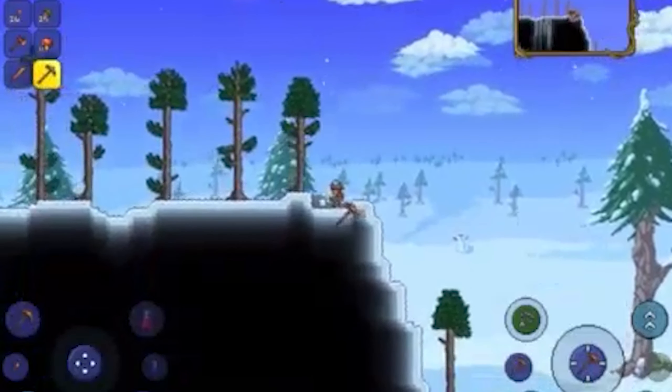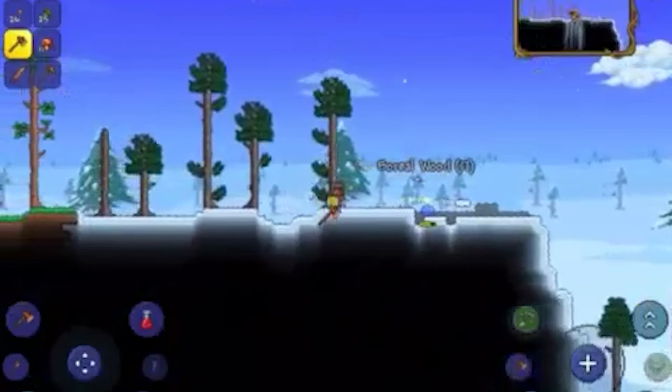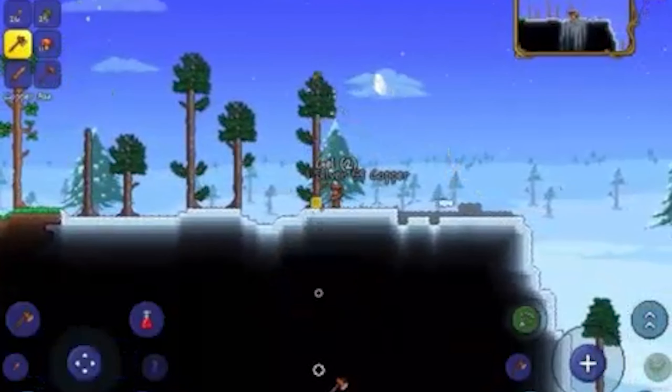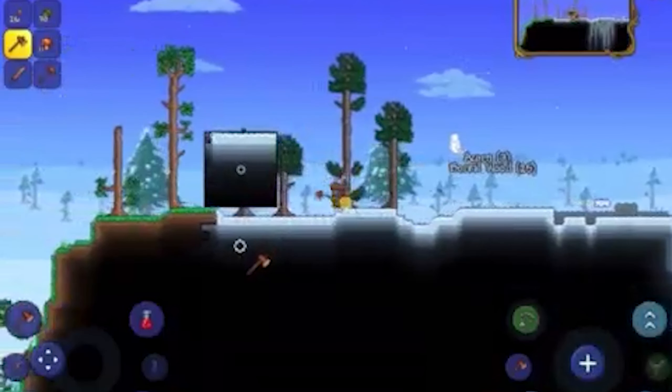We have a dart trap in the inventory. I literally took a danger sense potion and almost stepped on the pressure plate. Those things are instant death in Master Hardcore For the Worthy — they will end your run and you will not be happy.